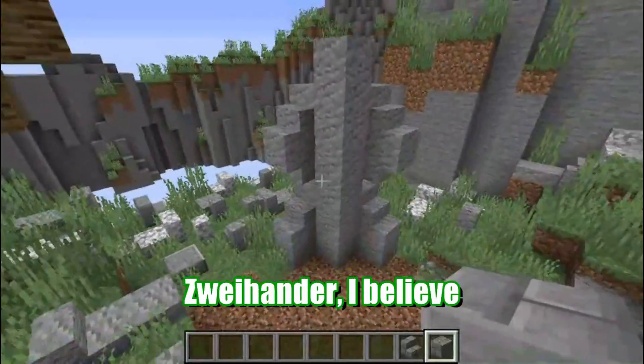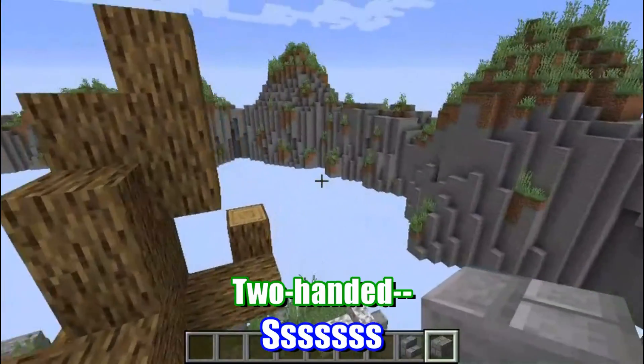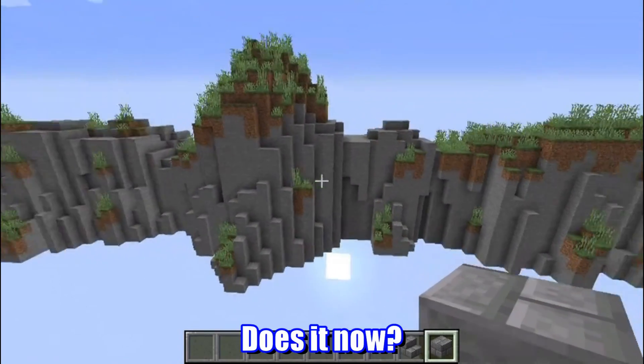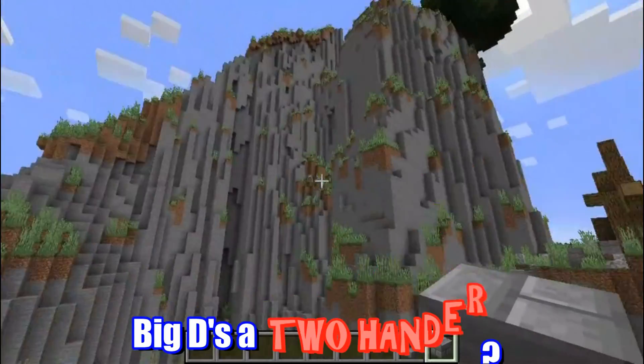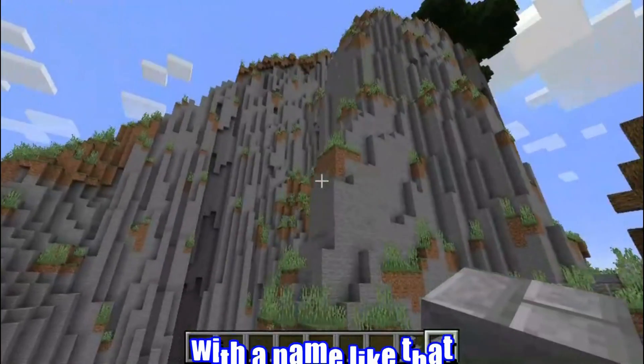Here's where you'd get the Zwei-Hander, I believe. The Zwei-Hander? Zwei-Hander means two-hander in German. Does it now? Yeah. It's Big D's favorite weapon — he never shuts up about it. So you're talking about Big D's a two-hander? Makes sense, honestly. With a name like that.